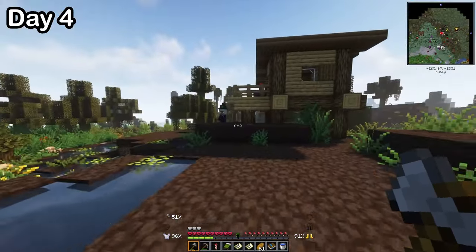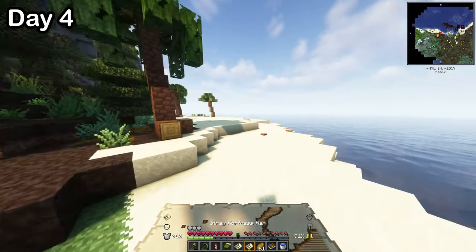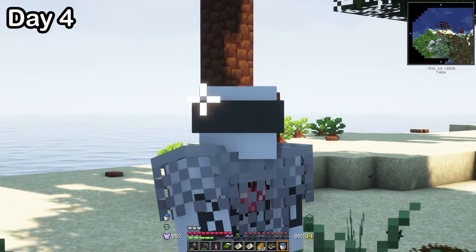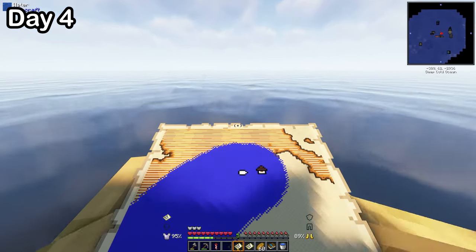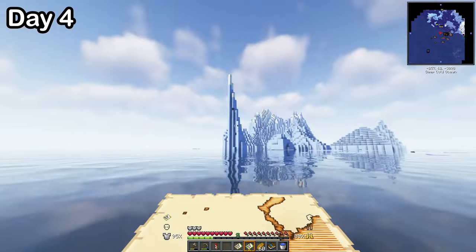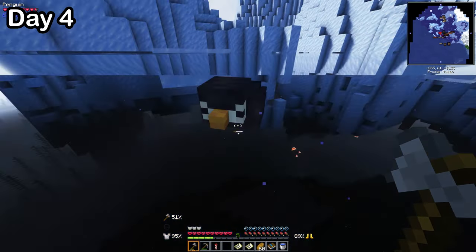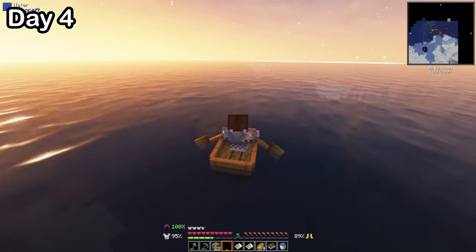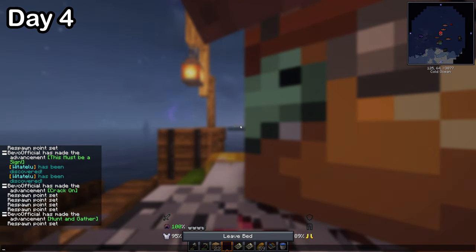I kept traveling, went past a witch's hut, and then I was right next to the illager hideout — but then I realized it was underwater. As I kept traveling, I came across a frozen ocean, and there were penguins! Eventually I left the penguins and rowed my boat on the ice until I hit the ocean. Once on the ocean, I found a guy stranded on a boat in the middle of nowhere, so I took his stuff and slept in his boat.